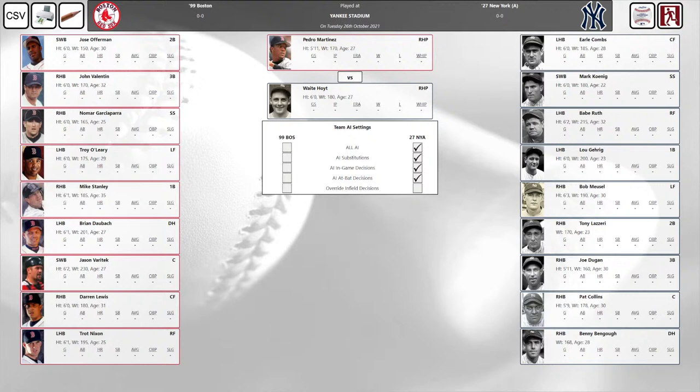Let's get to the starting lineups for the Boston Red Sox. Leading off, playing second base, Jose Offerman. Batting second at third base, John Valentin. Batting third at short, Nomar Garciaparra. The cleanup hitter in left field, Troy O'Leary. Mike Stanley bats fifth at first. Batting sixth, DH Brian Daubach. Jason Varitek does the catching, batting seventh. In center field, Darren Lewis bats eighth. Trot Nixon bats ninth and plays right field.